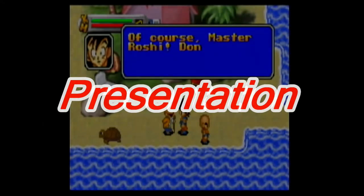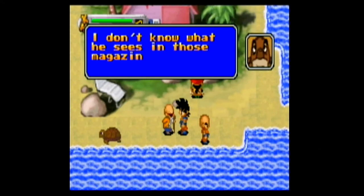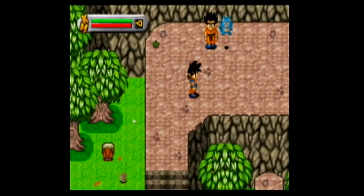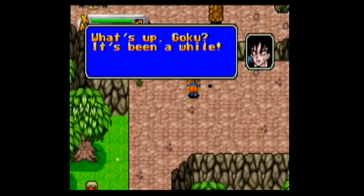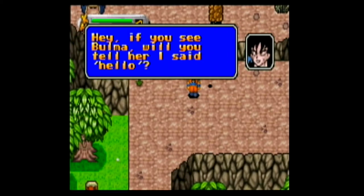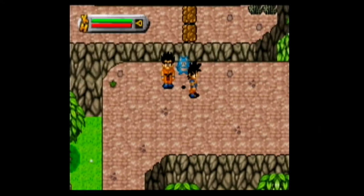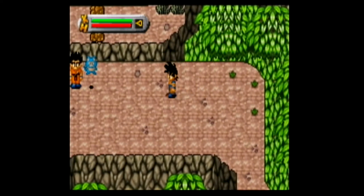This game looks like a DBZ game. All the characters look like their anime counterparts, even though some look like their later selves. For example, this game takes place during the early parts of DBZ where Yamcha has long hair, yet his sprite is the short-haired Yamcha from the Cell Saga era of Dragon Ball Z.